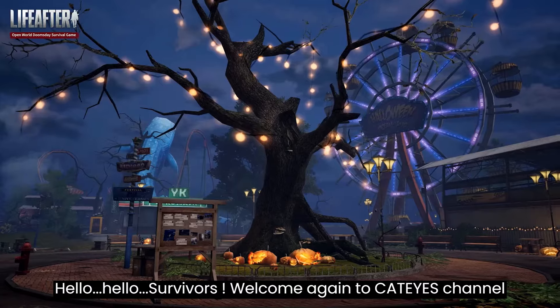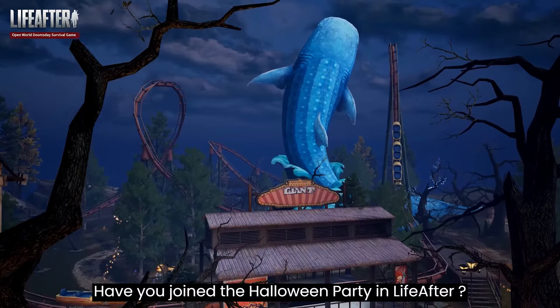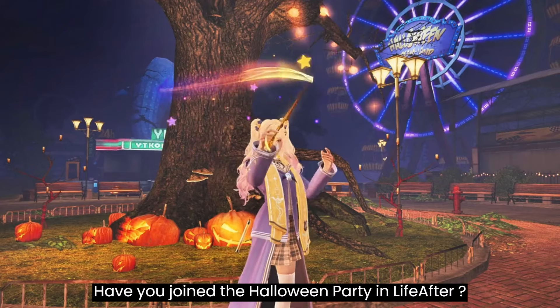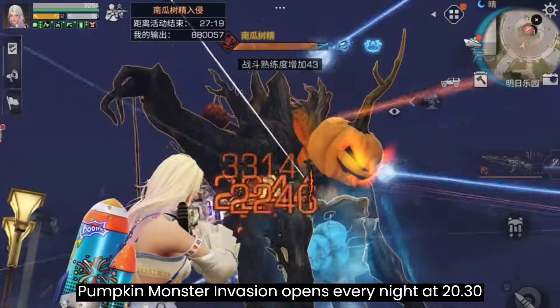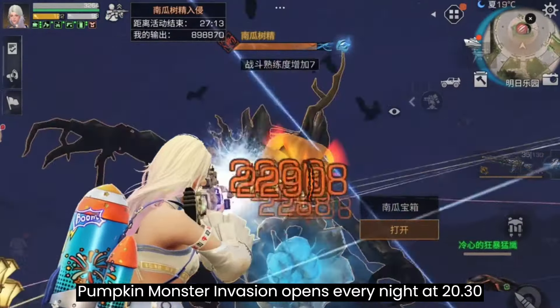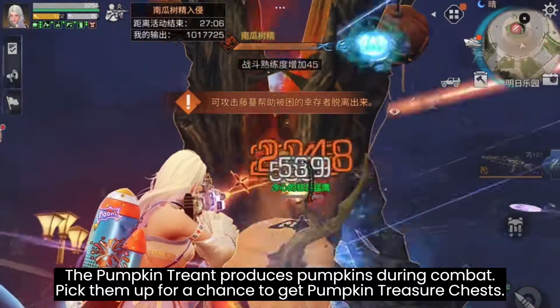Hello survivors, welcome again to Cat Eye's channel! Have you joined the Halloween party in Life After? First up: Pumpkin Monster Invasion. It opens every night at 20:30. The pumpkin trend produces pumpkins during combat — pick them up for a chance to get a pumpkin treasure chest.